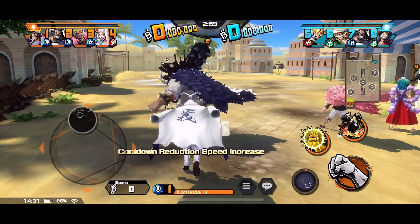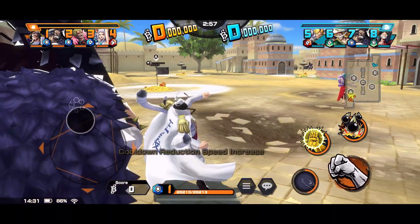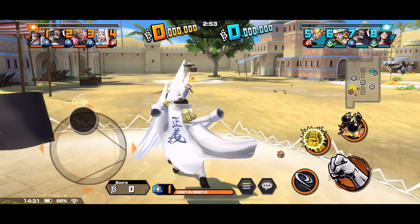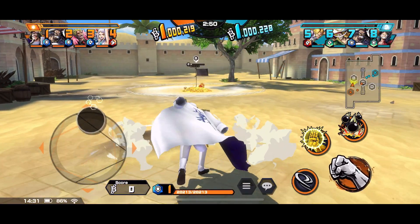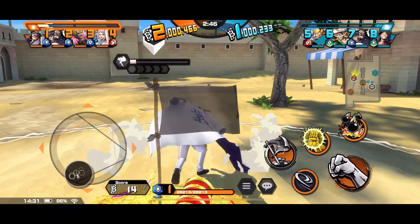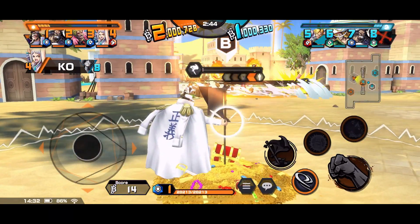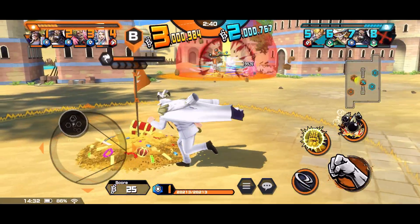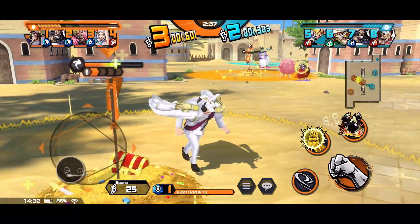The new string of normal attacks on Sengoku is pretty nice — it's actually really fast. It reminds me of Garp, probably a little bit faster. The third hit does not feel as heavy as Garp's, but everything else is pretty much the same when it comes to normals. It's pretty nice, I'm not gonna lie.